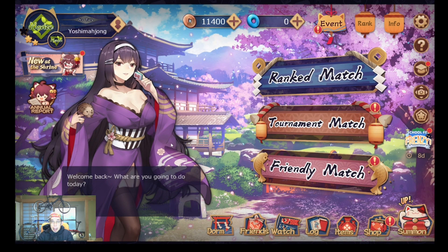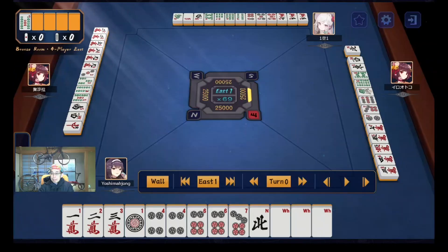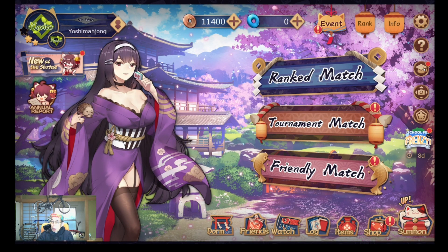Everything is in English display. Each tile has a number or initial — for example, this is character one and character two. This is north, this is white dragon. It's easy to understand. There is also a settings menu and tutorials.